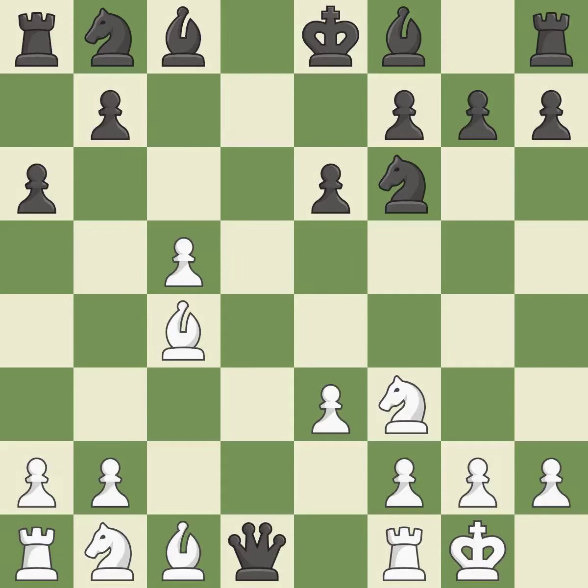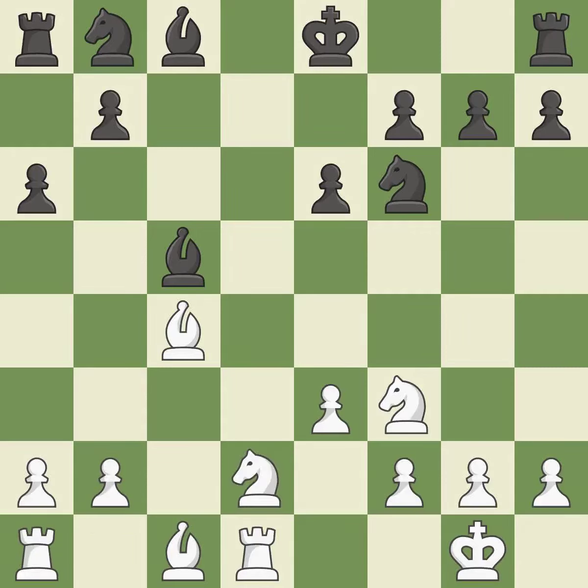Qxd1 captures the queen on d1. Rxd1 recaptures and centralizes the rook. Bxc5 recaptures a pawn and develops the bishop. A knight moves out of its beginning square and into the action — it is the final book move.